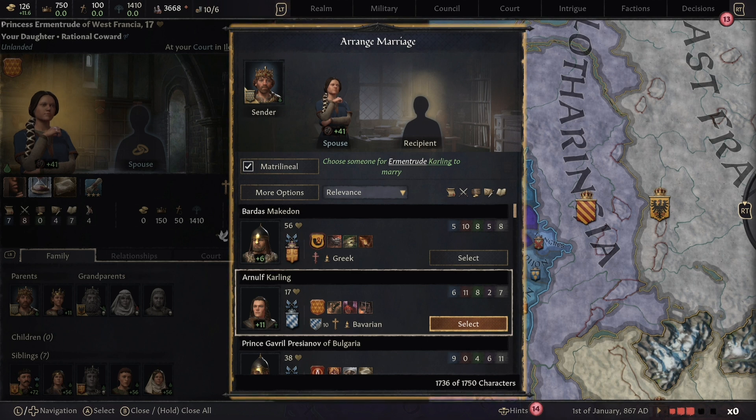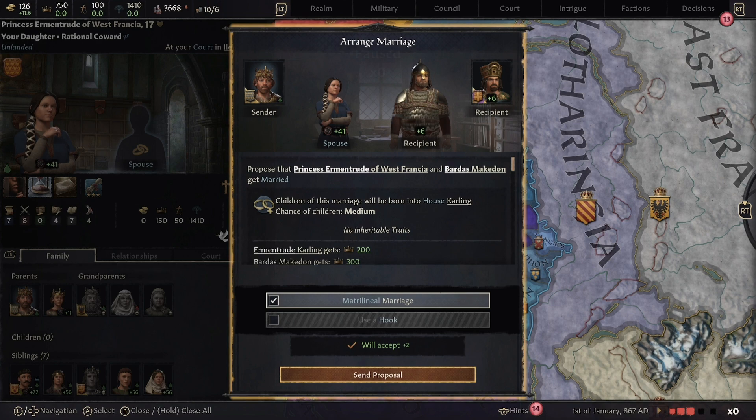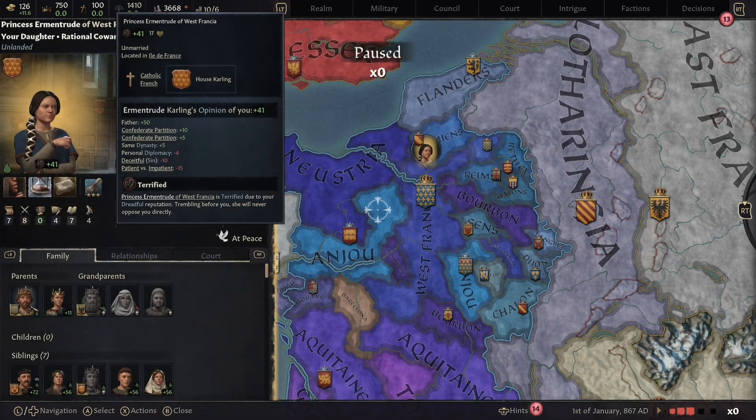When looking for a potential spouse, younger is better because they'll have more time to have children. For females in this game they seem to be capped at around 40 for having children, so someone in their late 30s probably won't produce children for you. For men there's no such drop-off — we could marry this 56-year-old and still have a medium chance of having children, plus get some good prestige out of it.